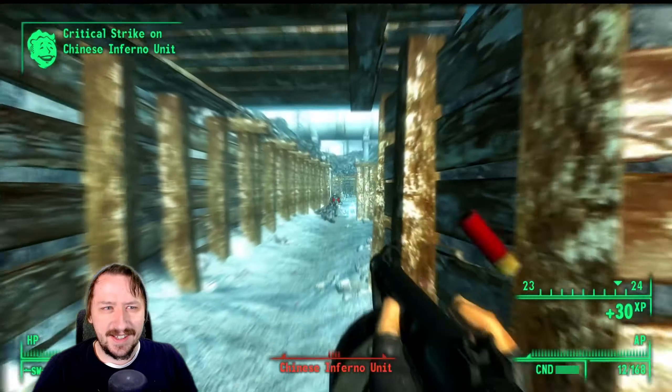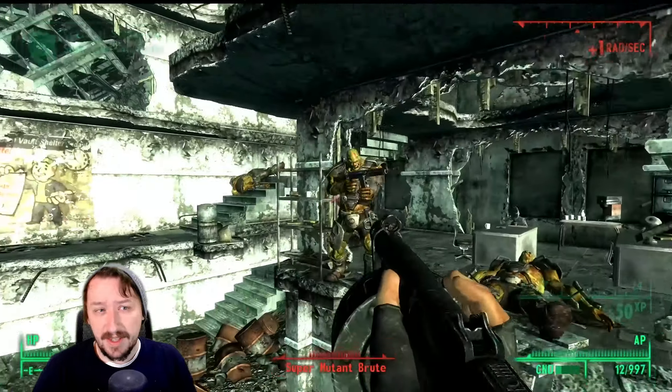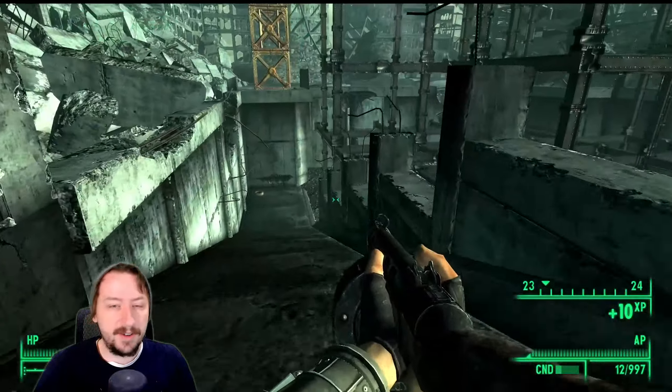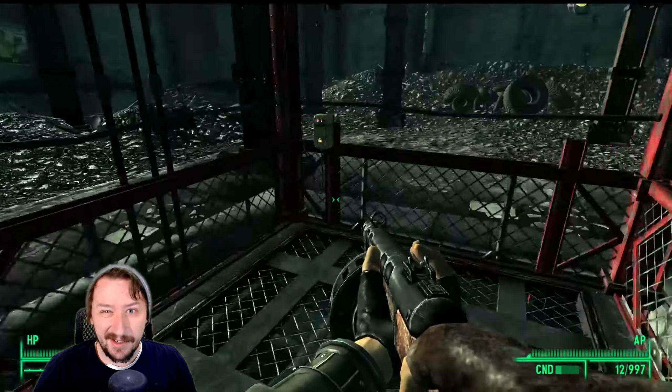Part one of this guide is starting Operation Anchorage. This is going to be the easiest part because all you have to do is start Operation Anchorage and go through the first section. Nothing really changes here — just complete the very first section of helping the outcasts and getting to their bunker. That's all you have to do for this section.